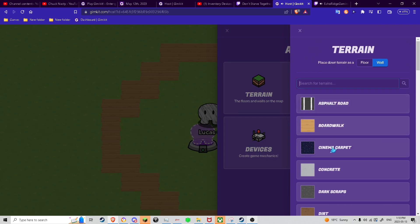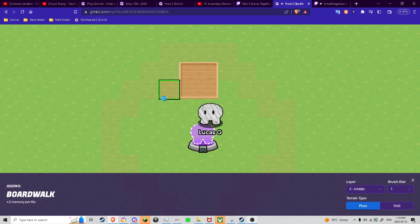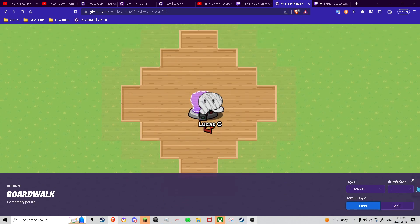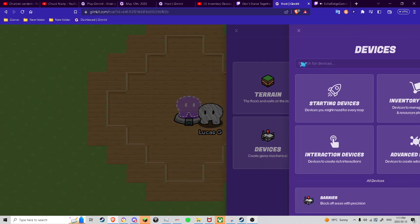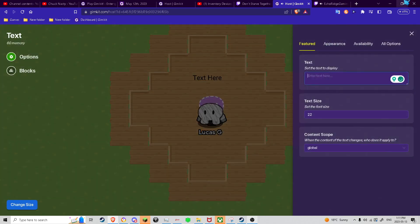And then we can get like three and then just place down the board blocks. And then you can see what our spawn looks like. And then we'll have text up here. The publishing came out on Friday.